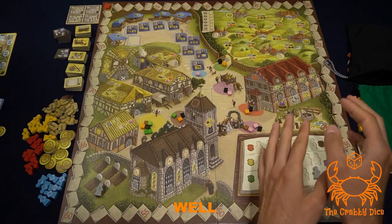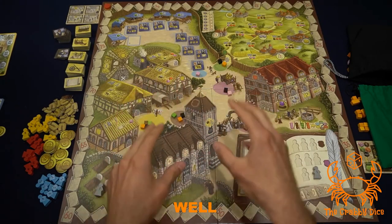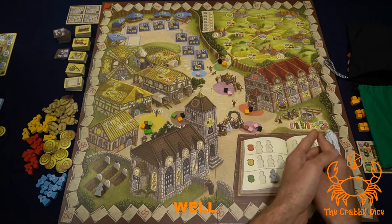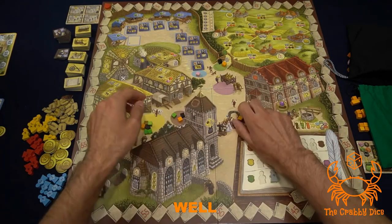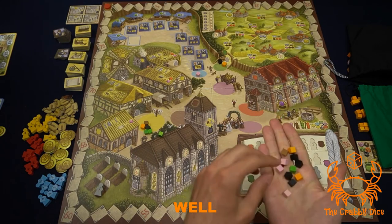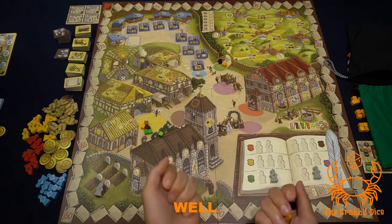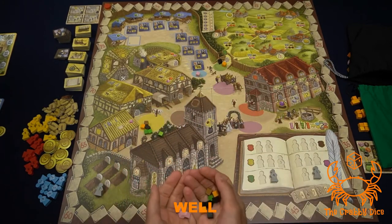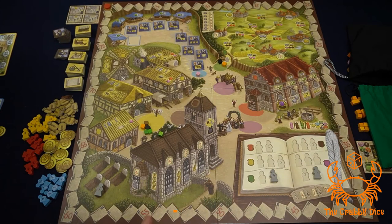The well action is the weirdest action in the game and the only one where you don't pull off cubes from the action spots to perform it. Instead, it allows you to turn in three of the same colored cubes of any color to perform any of the other actions as if you were pulling off a cube. So near the end of a round, if you really want to do a council chamber action, you can turn in three pink cubes into the general supply and perform that action. This gives you a lot of flexibility when you're running low on cubes for a round.